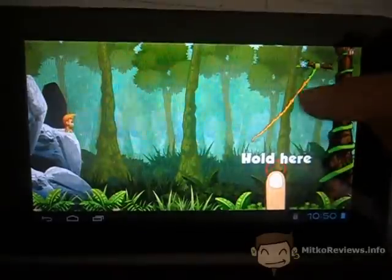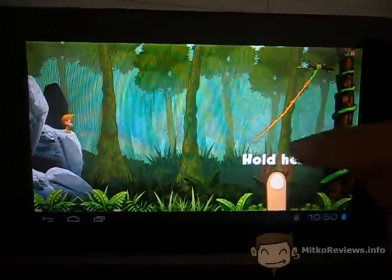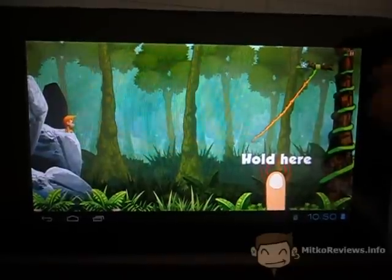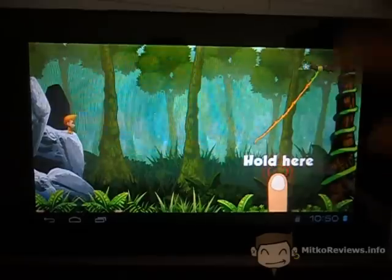How to jump and how to swing is you hold here. This is how you begin, and once you're near a rope you need to hold with your finger again on the screen and he will swing. He will touch the rope and when you release he will jump.